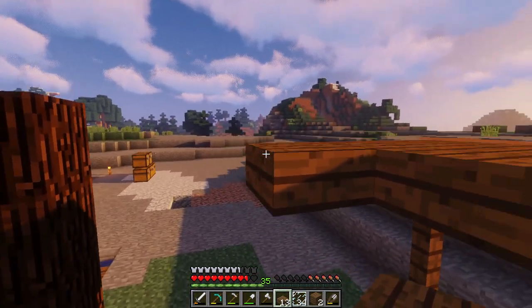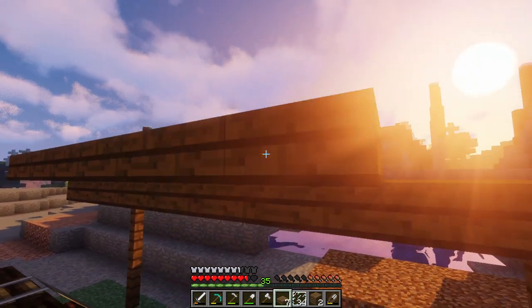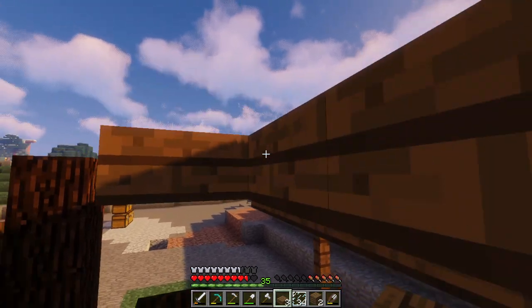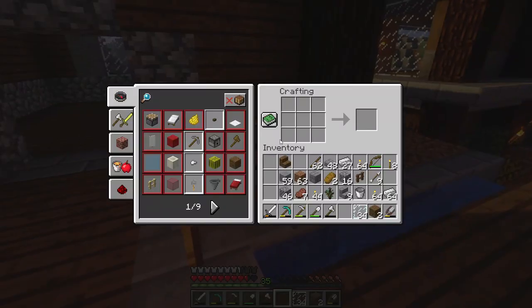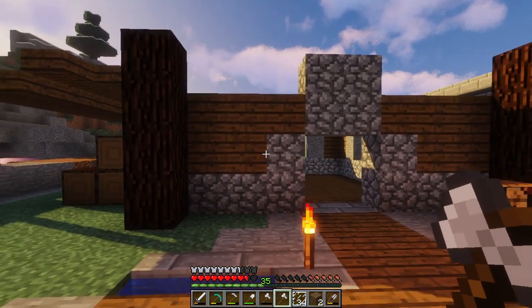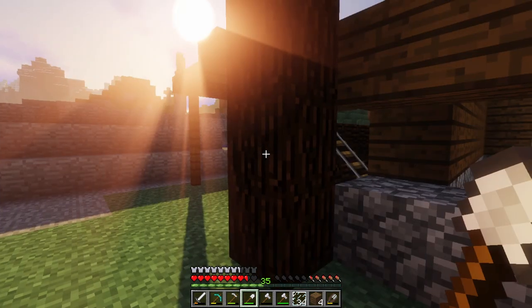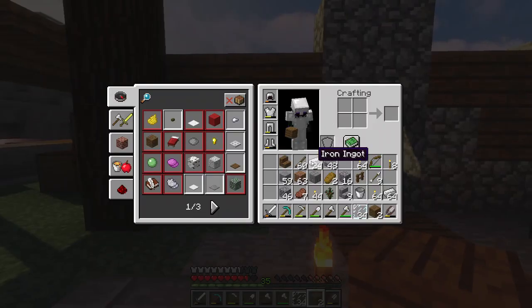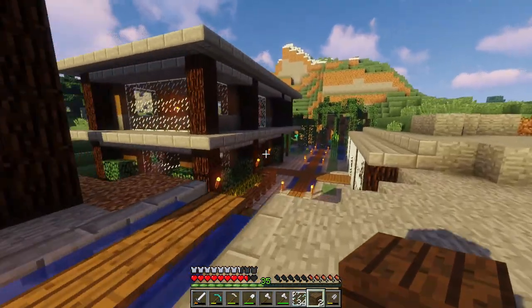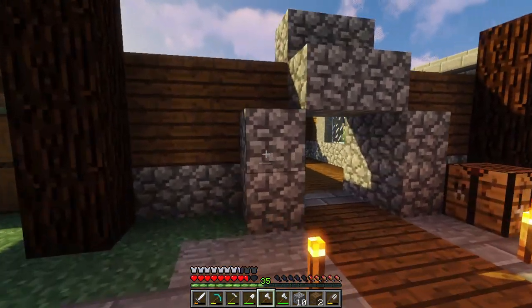That'll actually end up being a full block so I need to do this, break that, then do this, and then we'll just extend that — and of course it runs out. Okay I need to go craft a new axe. I really do not like the way that's turning out so far. How can I fix that? Hold on — no, that wouldn't work.